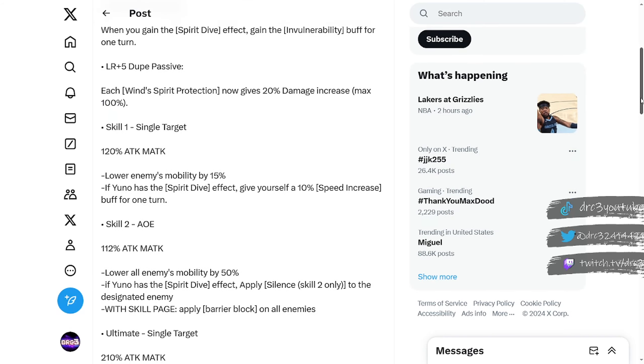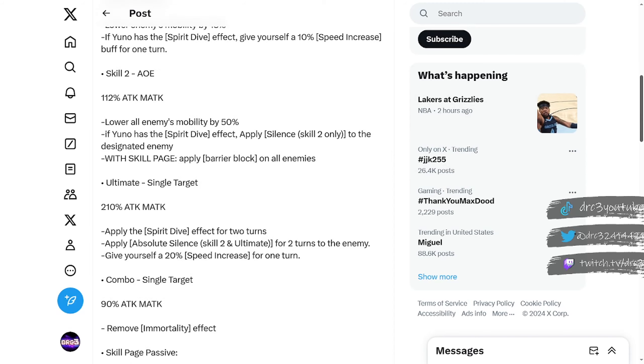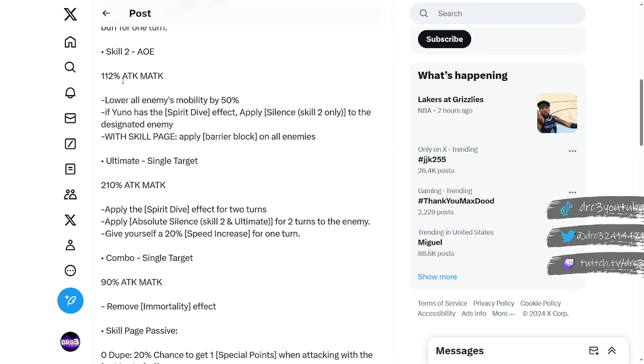Skill 1 is a single target attack with 120% attack and magic attack, and it lowers the enemy's mobility by 15. If Yuno has the Spirit Dive effect active, it gives the additional effect of a 10% speed increase buff for one turn — so you're removing mobility from one enemy and giving yourself speed so you get a turn before them. Skill 2 is AOE at 112% attack and magic attack, lowers all enemies' mobility by 50. If Yuno has the Spirit Dive effect, it applies silence — specifically skill 2 only — to the designated enemy.